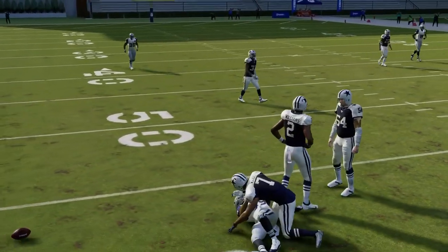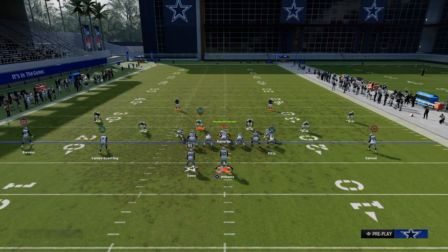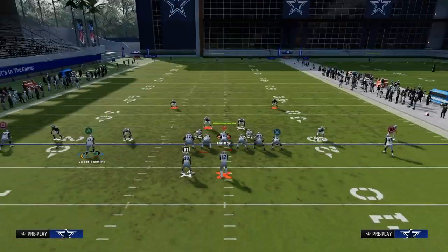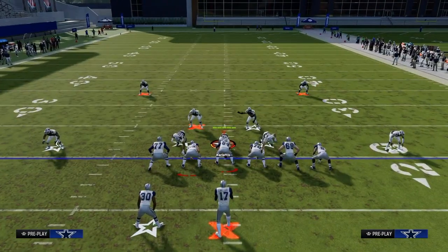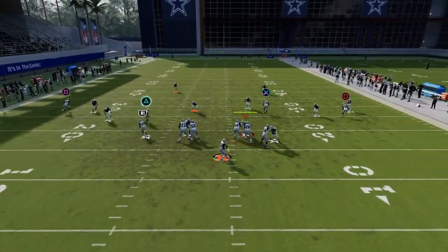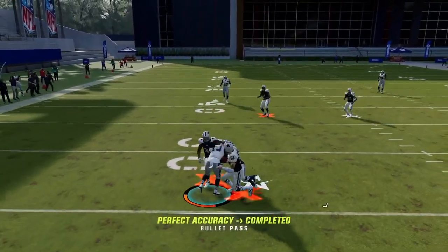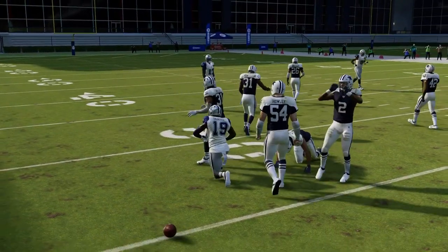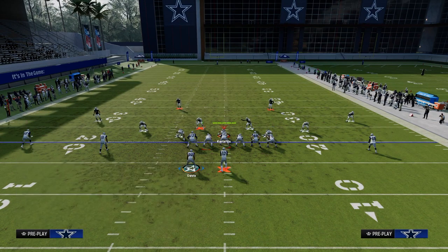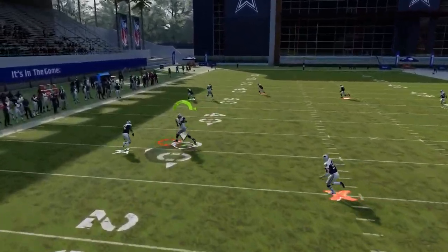It spaces the field out even more and really opens up the throwing window for the post. Another variation is to run this almost like an inverted shallow cross: streak the tight end, streak the outside receiver, drag and flat. The reason this is good is it just spaces the field. They have to guard the drag all the way across and the runoff streak clears space for that backside post. Another setup I like out of PA Reed is very simple — streak the outside receiver on the left side. This is true Y cross and it does a really good job, especially against hard flats.